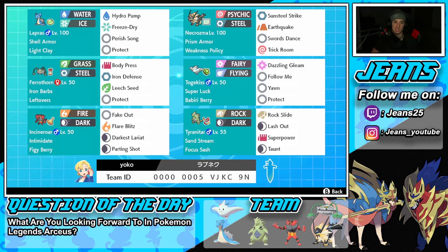This team is not the fastest, so under Trick Room it can really thrive. In the middle left we have Ferrothorn — a great back-end Pokemon that can stall out with Leech Seed, has Iron Defense to bulk up, Body Press, and Protect for its final two moves. It has Iron Barbs as its ability and Leftovers to recover HP.